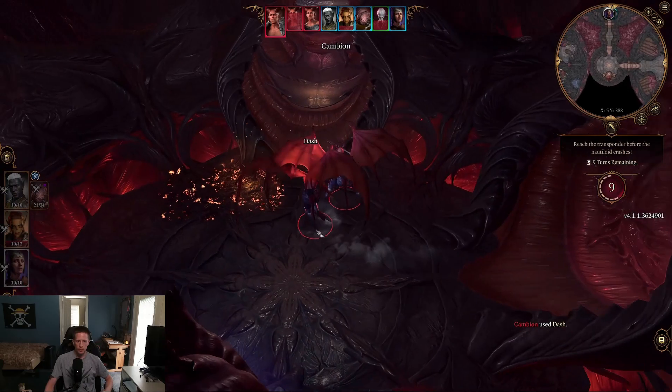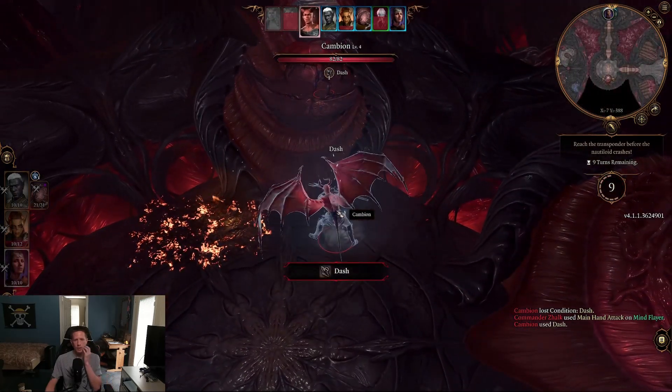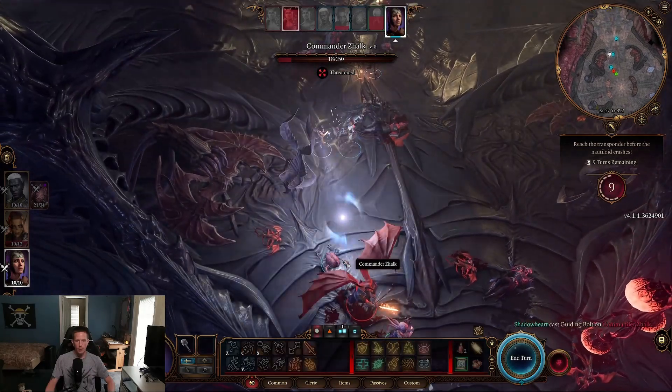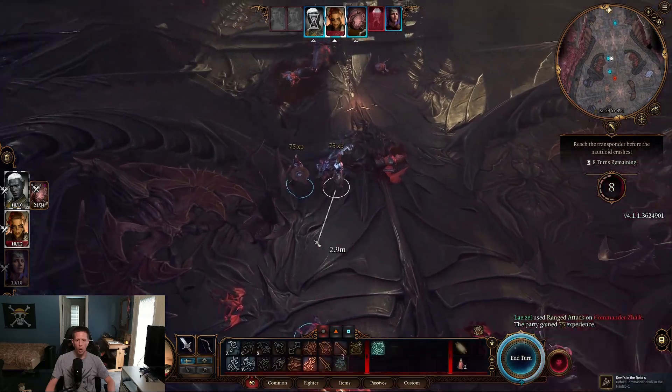When there are 9 turns remaining until the ship crashes some more powerful enemy reinforcements will arrive, but they will take a few turns to reach you so I wouldn't worry about them. Keep on attacking Zalk at every chance you get and with the help of your mind flayer ally he should die with plenty of time for you to get to the console and escape the ship.